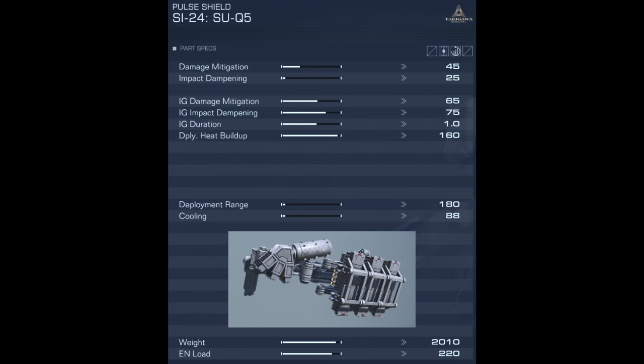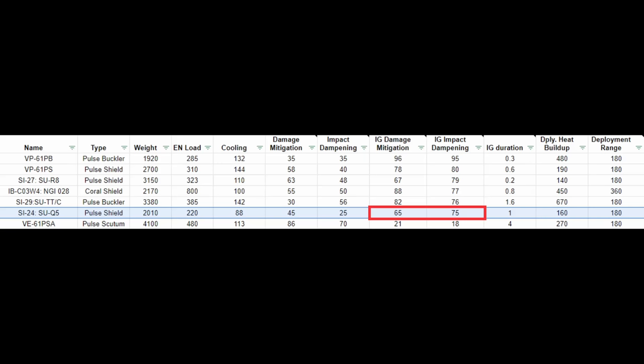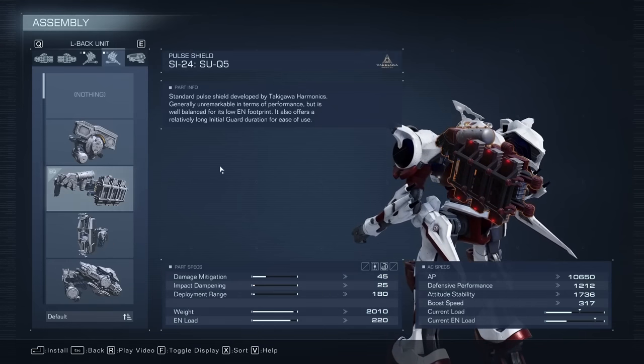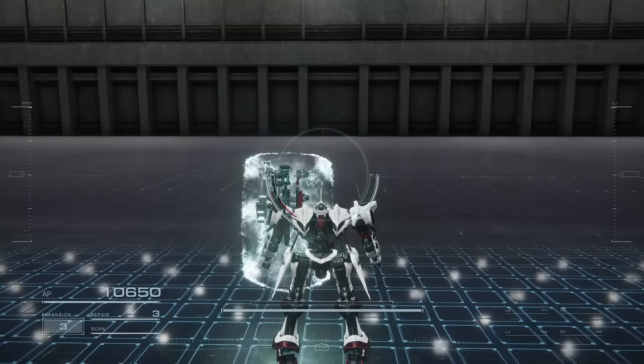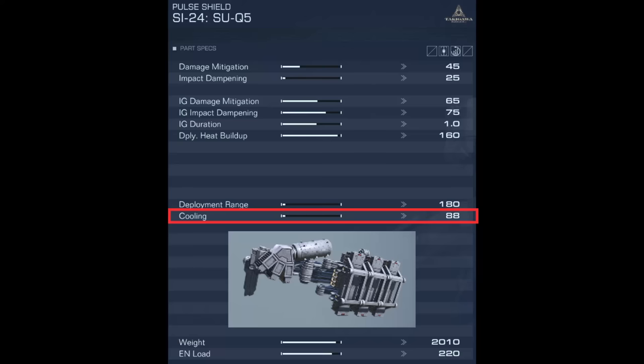The SI24SUQ5 has poor normal damage mitigation and impact mitigation, and even its initial damage mitigation and impact mitigation are poor, even though it appears filled up on the stat sheet. In fact, it has the worst initial guard stats outside the VE61PSA. What makes this shield shine is its extremely low deployment heat buildup and long initial guard duration. It is a very forgiving shield that you should aim to hold for roughly one second to get the full effect. But be careful not to get staggered with this shield up, because it has the worst cooling out of all the shields.